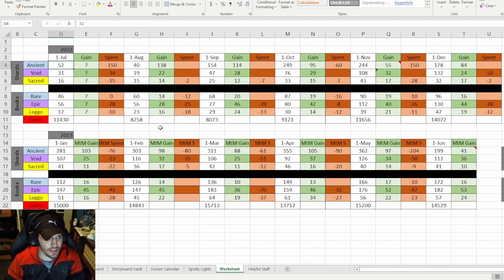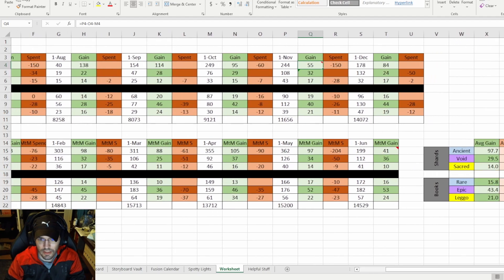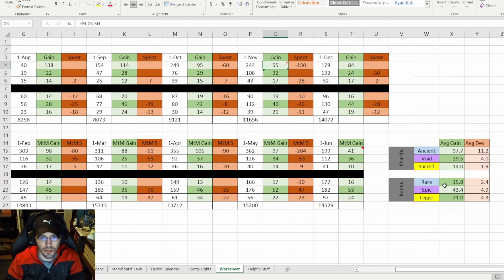As you can see visually, from month to month the gains are fairly similar. I do have some note-keeping errors — I don't know how I messed that up, but those are bad values so I excluded them from my averages and average deviation, which you can see over here. On average: 97 ancients, 29 voids, and 14 sacred a month.